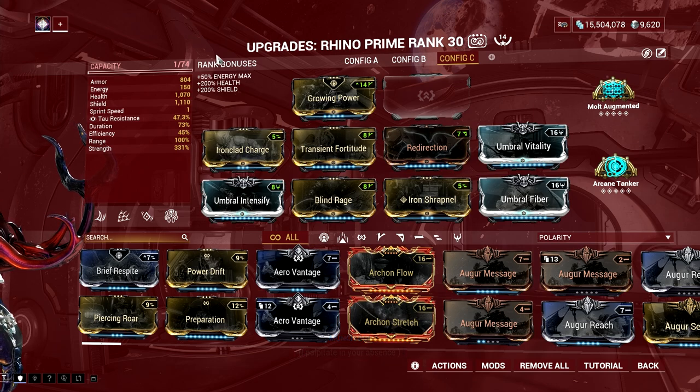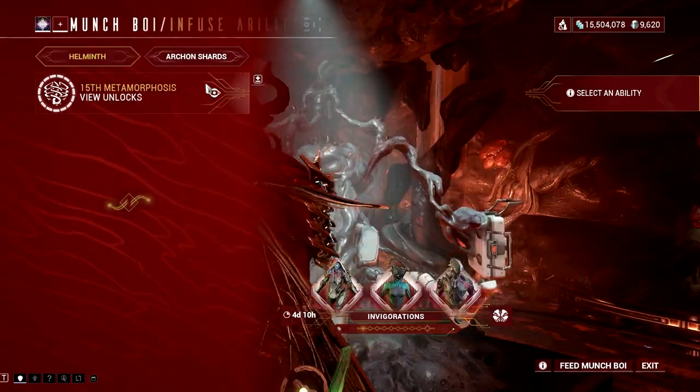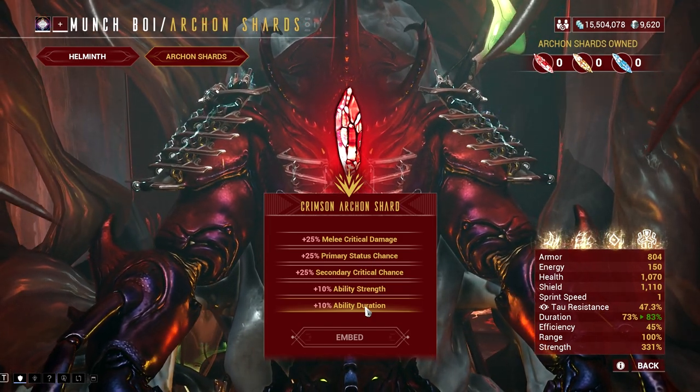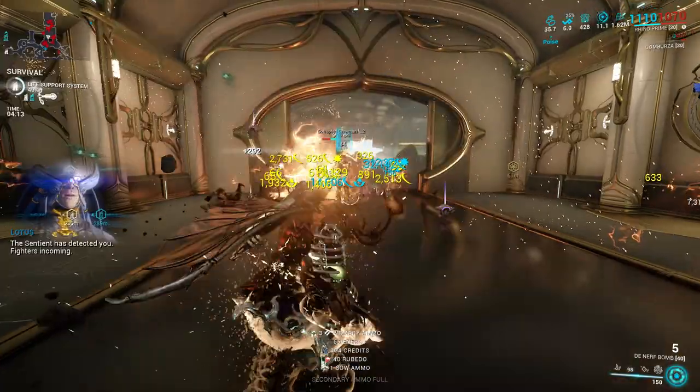If there's one thing I would like to add in this setup that I don't have yet, that is giving a Tauforged shard to my Rhino with an ability duration buff. Why not armor or power strength? Well, the longer the buff from ironclad charge stays, the better your chances of successfully getting 1 million plus armor all the time.